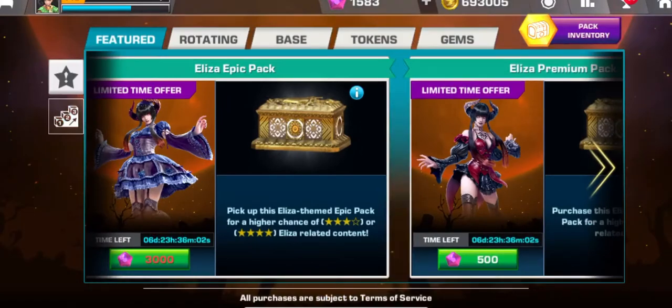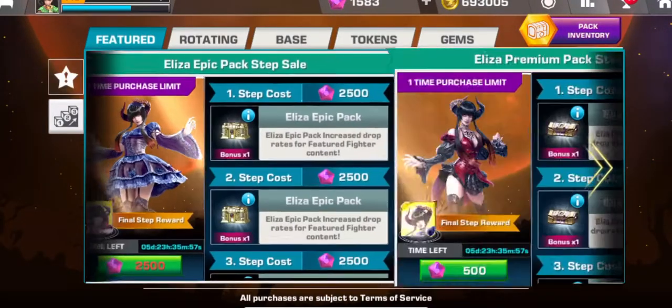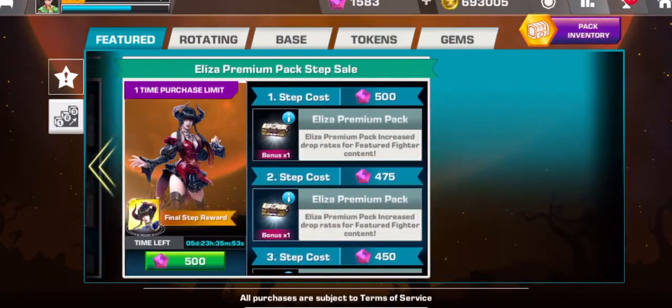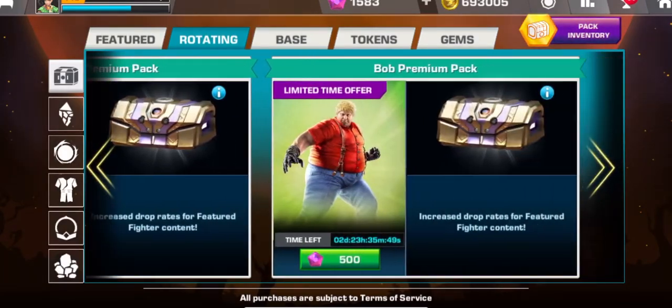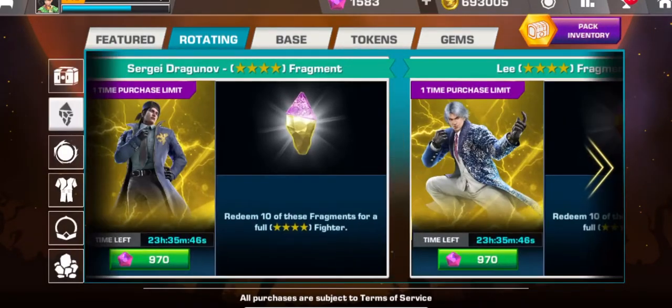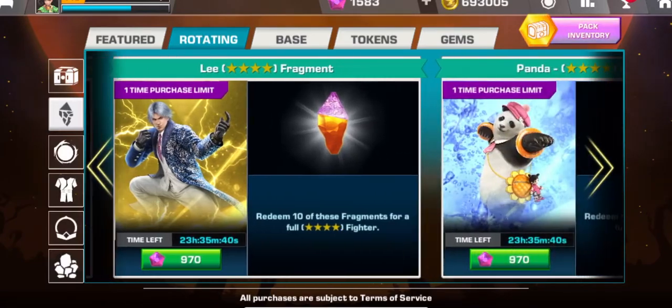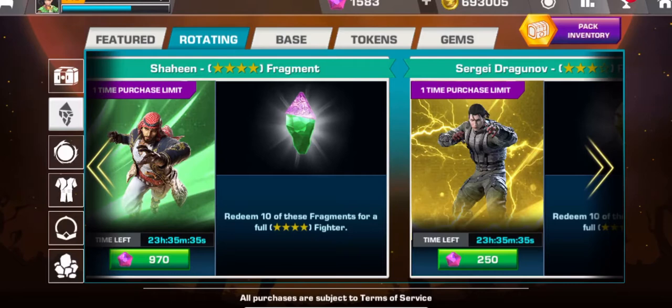Let me go to the shop and see what goodies they have in store. You can see all these good packs — if you want, you can buy your way to Elisa. There are several new packs in store today. It's a good day — you can buy four-star Dragon, Offline, Panda, and Shaheen four-star fragments, each costing 970 gems.